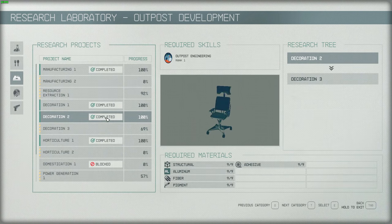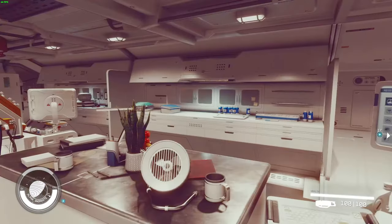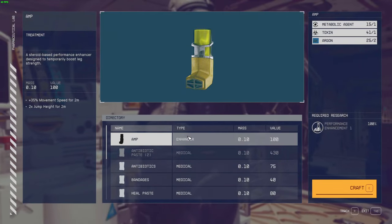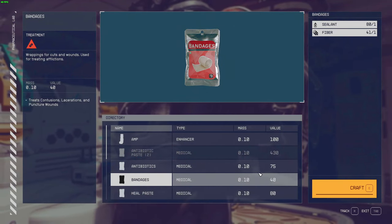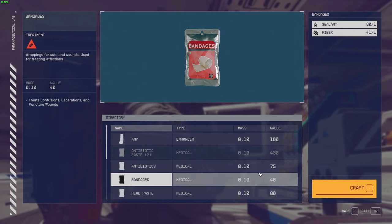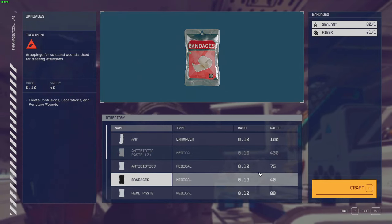You can research different medical items and also different outpost pieces. What's interesting for botany is the horticulture one — horticulture one, horticulture two. It requires outpost engineering and botany skills, and that's for growing your own plants. Then you go to the pharmaceutical lab, where you can craft different medical items. You can see the items that you need and the value you get out of it. The primary purpose is you can make medical items for yourself, though the affliction system is so watered down that most afflictions don't really matter. You can also sell the crafted items to NPCs.